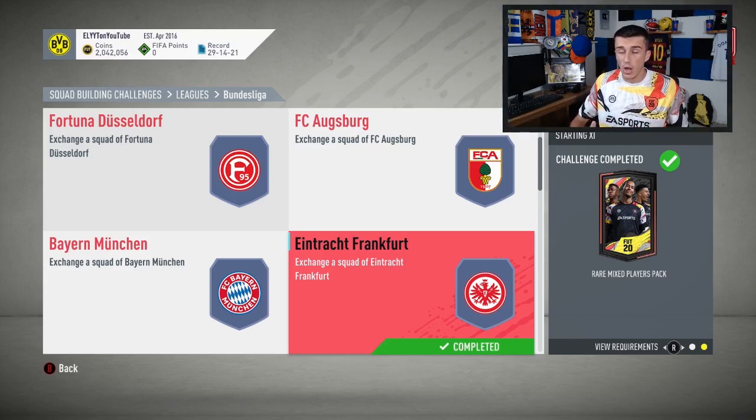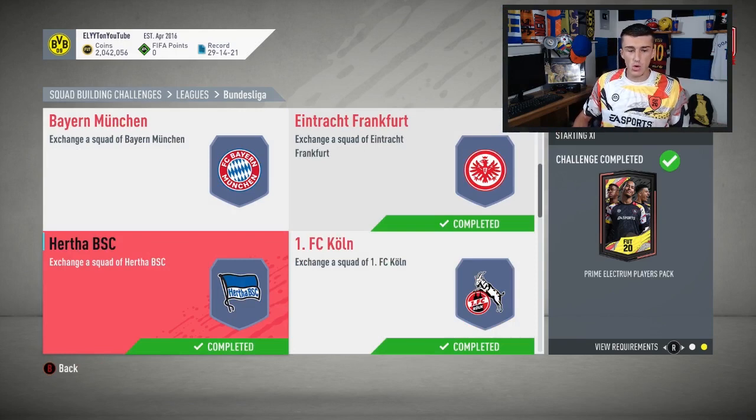Right now if you do get some players back from Fortuna Düsseldorf, Paderborn, or Union Berlin, you're going to make some coins back that way. I packed a Paderborn player — Paderborn is a super expensive SBC; those cards can sell for up to 10,000 coins on certain silver cards. Frankfurt's a good one to do because it doesn't have any of those expensive players and gives a pretty good pack in return.